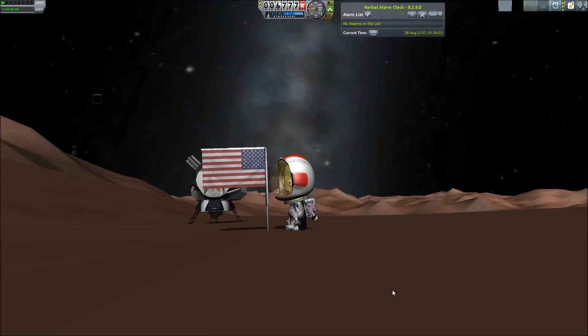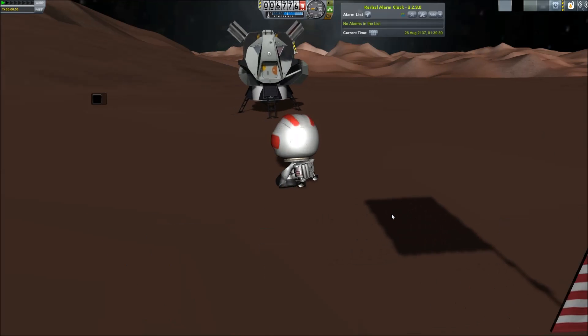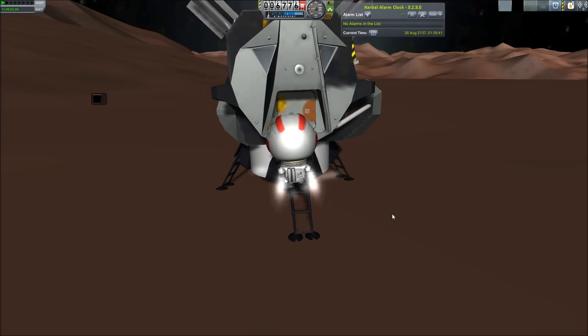If you were to stand here in real life on the surface of Sedna, the sun would just look like an extremely bright star, like the other stars in the sky. Of course it would be very, very bright, but it wouldn't look like a disk like we can see it from Earth.